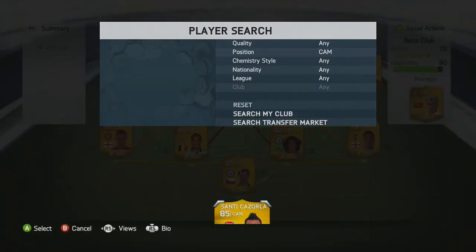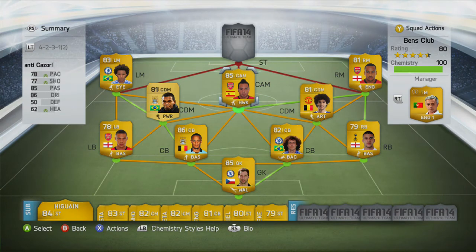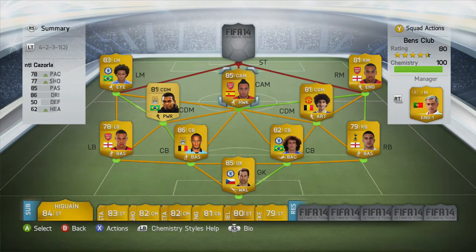Our CAM is going to be Santi Cazorla. He is pretty small as a CAM, but he is really good because he has a 5-star weak foot, which makes him really good to take those shots at the top of the box. He is only 5 foot 6, but he has really good dribbling and passing, which makes him a really good CAM.